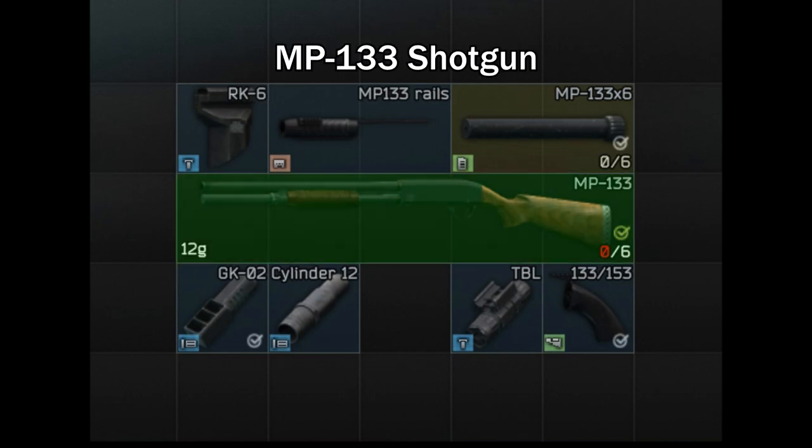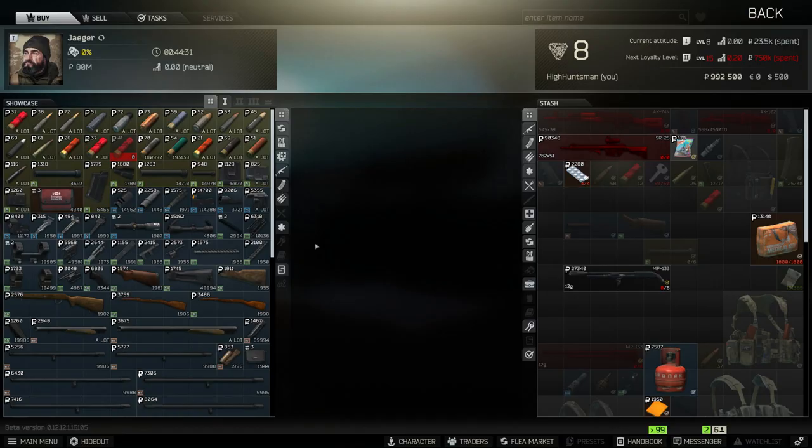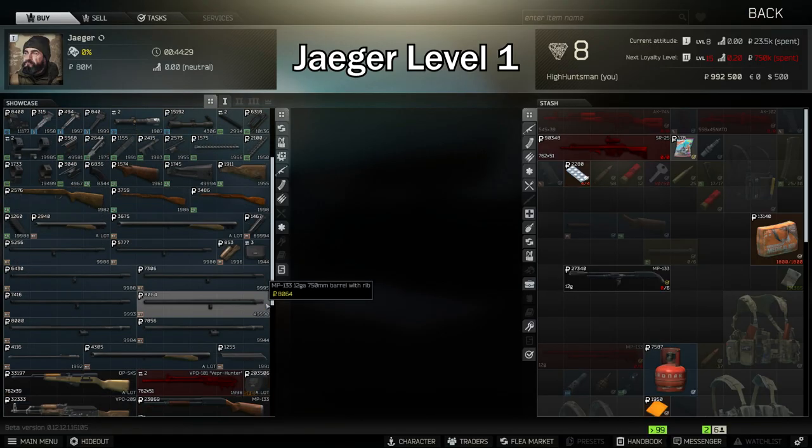Firstly you'll need the MP-133 shotgun. This weapon is pretty common — if you happen to find one in raid, ensure that the durability is 60% or above. To purchase this gun you can get it from Jaeger level 1.